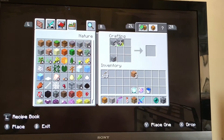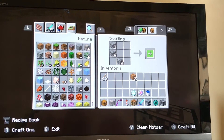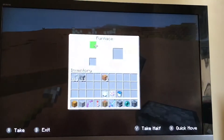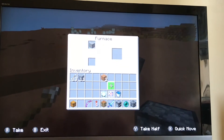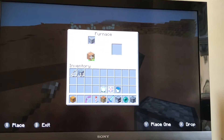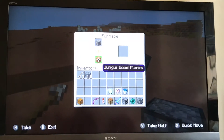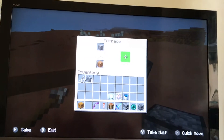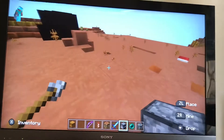I'll just show you right now. And there you have it — the furnace. This is how it works: you get a furnace, put in like iron for example, and then you need wood or coal to power it. I've got wood in my inventory. Once it's got the flames and that arrow, it means it's cooking or smelting. Wait for it — you get iron ingots. You need those to make an iron pickaxe.